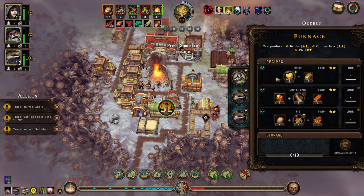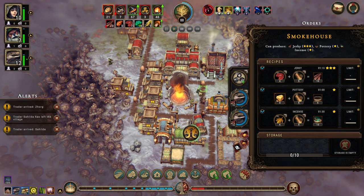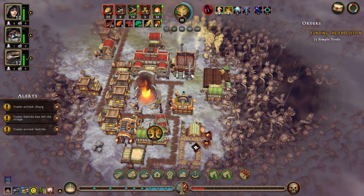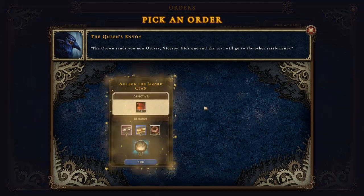We'll get a couple of lizards in here. We'll tell you to stop making bricks because you are much more efficient at that. We'll say 20, 50, 10. They're both making that. We could make incense here as well. We need to pick something here — we're going to go for the brewery in hopes that we get it.